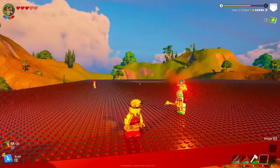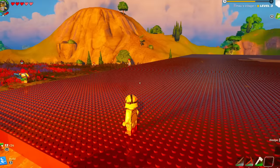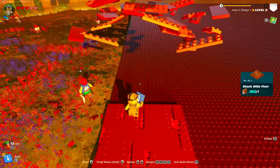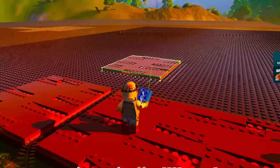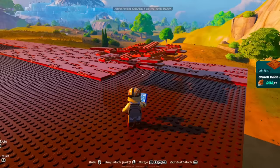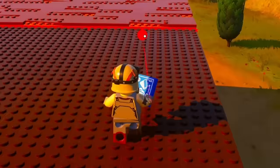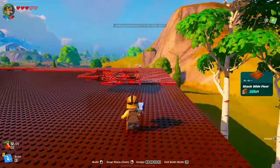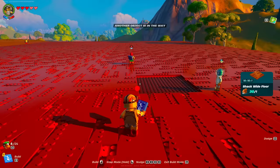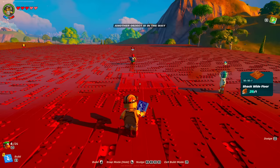Stage number two: we are placing the flats down so that our foundation will be complete. We've got starter shack floors — we're just going to start placing these down. Once we get the floors down it'll be good because the base will start forming. Right now it's just a big platform, but then once we get to the walls it'll start getting some shape. Stage two complete — we've got the flats down.